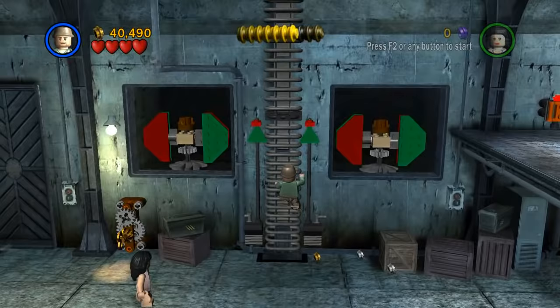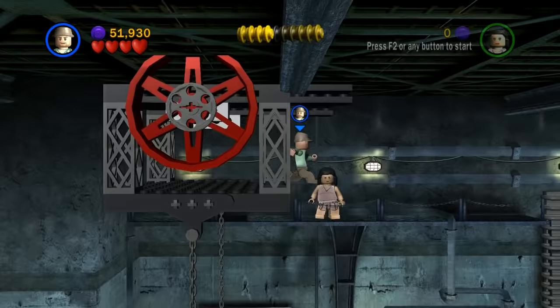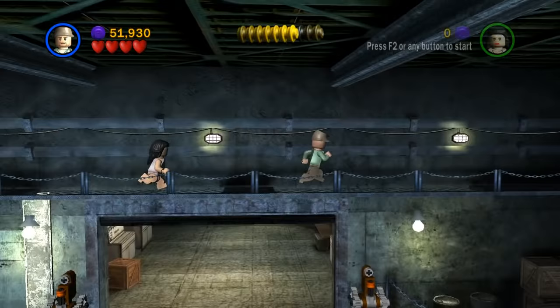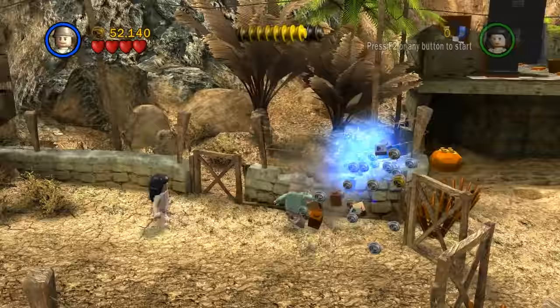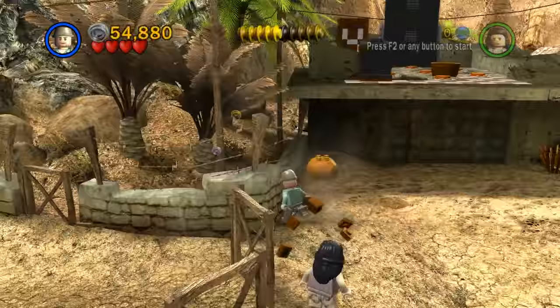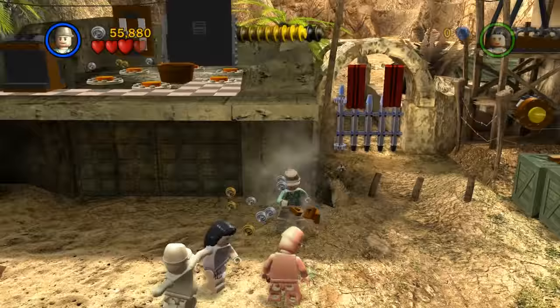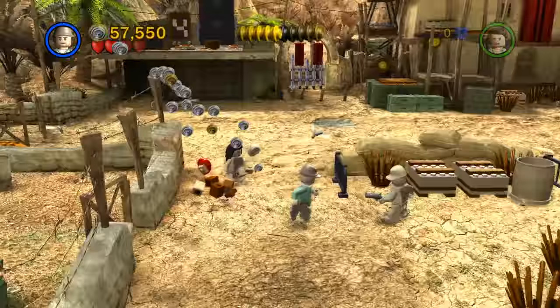I shouldn't have even been worried, because there are really valuable studs over here! We're going to hop over to this side, march across, drop on down, and head to the next area. This is cool — the textures here are really, really nice! The PC version does look a little bit better than the console version, at least that's what I've heard. Even the console version wouldn't look that bad, considering how old this game is — it's pretty cool how good it looks for a LEGO game. Not like Skyrim or Halo 4, but those games have a completely different budget.